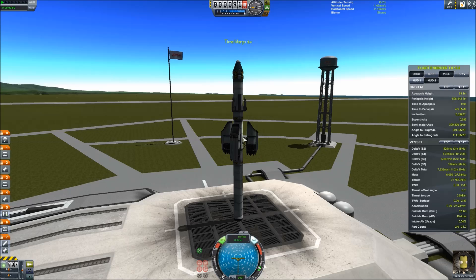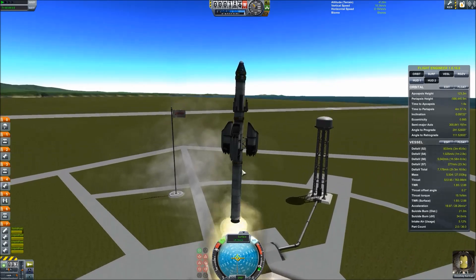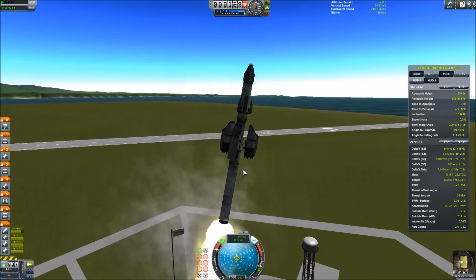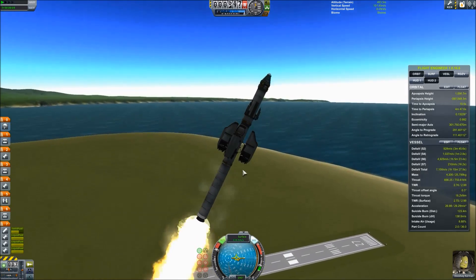What I'm doing here is showing you I'm not cheating or anything. None of the cheats are on. Atmospheric re-entry is on. Everything is on. I have the solid rocket booster on the bottom and the three turbojet engines going.